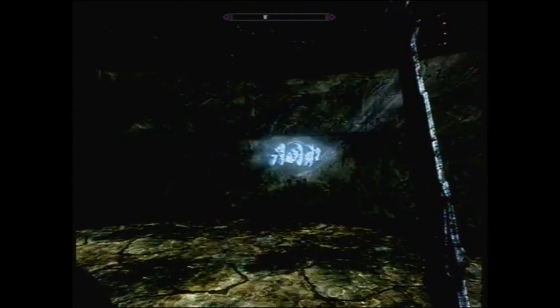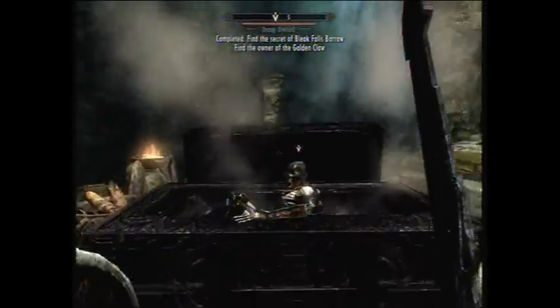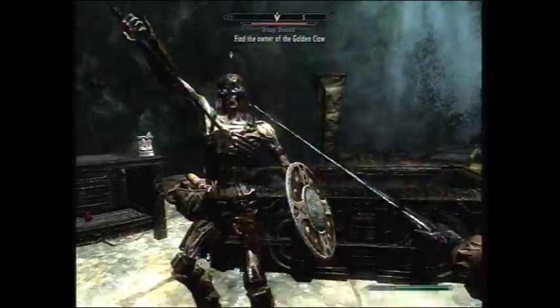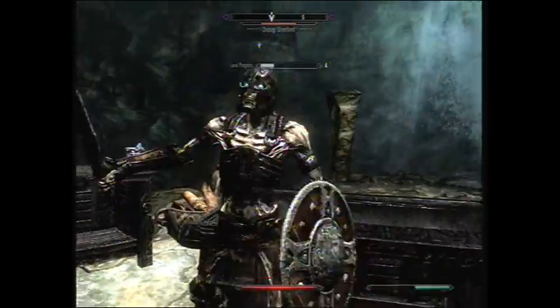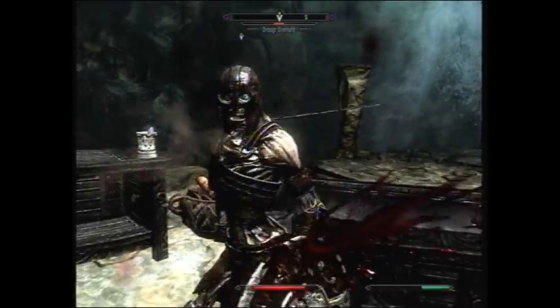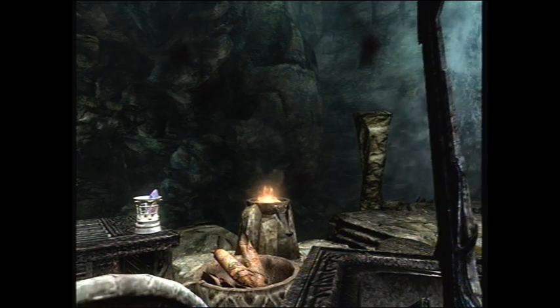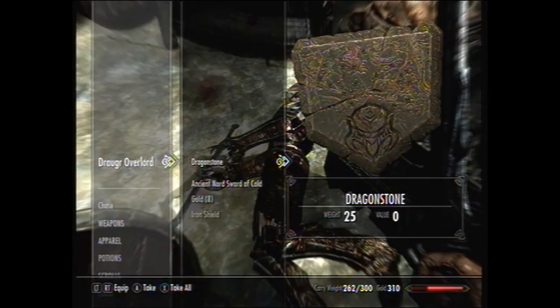This next part is getting the Dragonstone. I was a little confused on this at first — I kind of walked right past it. But you gotta walk right up to the encryption on the wall, and then this guy will kind of pop out of the coffin. You gotta kill him and he will drop the Dragonstone. And there it is — he's dead, and there's the Dragonstone.